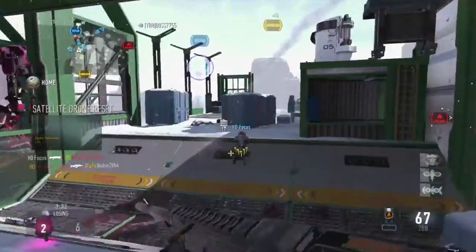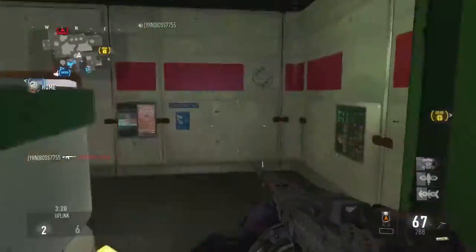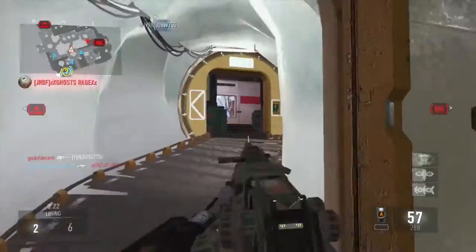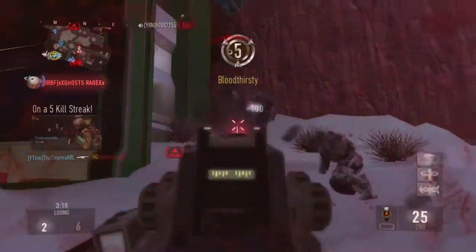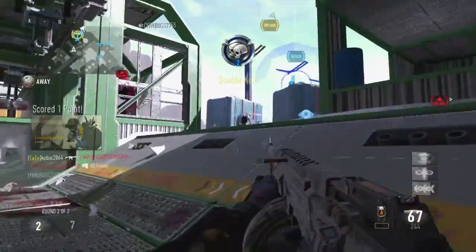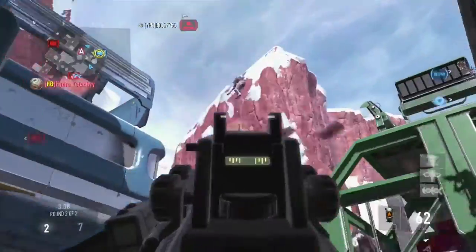I'm running the ASM1, specifically the Speakeasy version, with extended mags, foregrip, and advanced rifling. Advanced rifling is really good because it adds plus two to range, and foregrip adds plus two to accuracy. One thing that sucks with the Speakeasy — I don't know why — but it minuses one in damage. The regular one has 11 damage, this one has 10 damage. It doesn't really matter because the gun is still a beast.